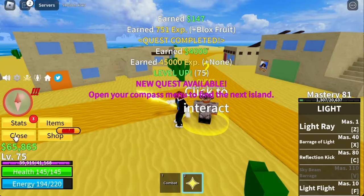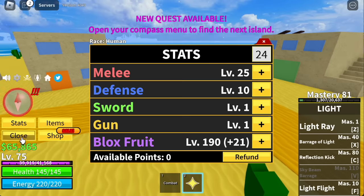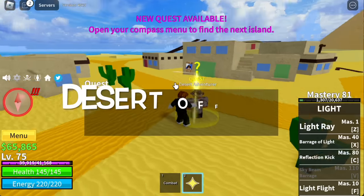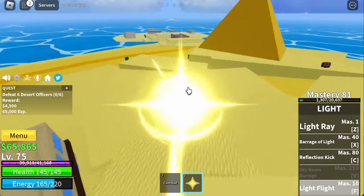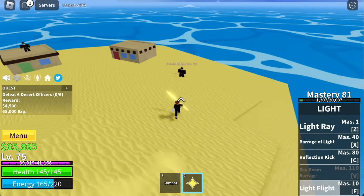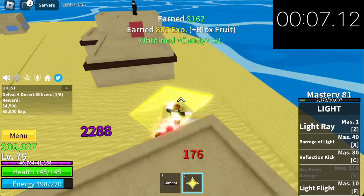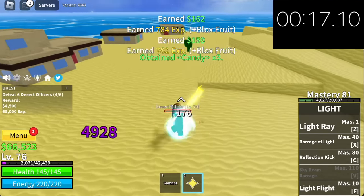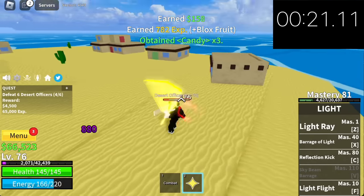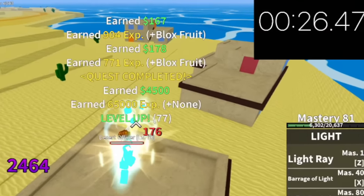After that, stats update: 25 melee, defense 10, block fruits 190. Next mob at level 75, Desert Officers. They're located here — you're going to use your light flight to go there fast. We're going to defeat them one at a time. You need to defeat 6. It took us 26 seconds to finish one quest. That's really fast. Keep on doing this until you're at level 90.